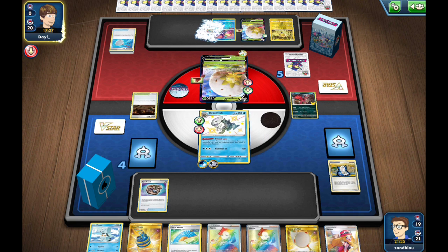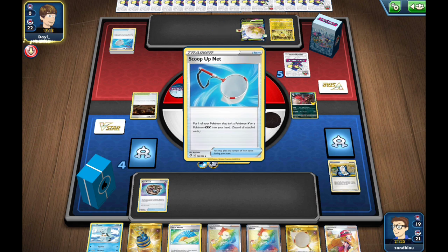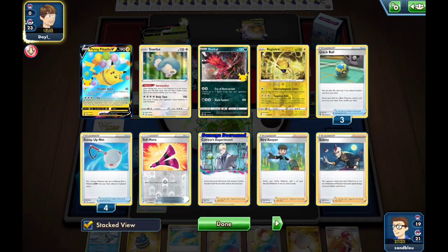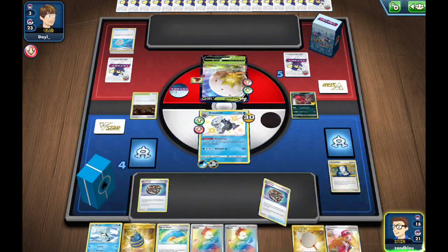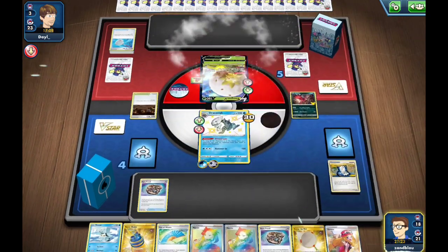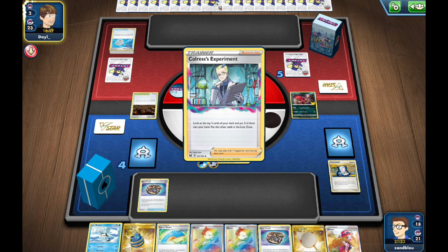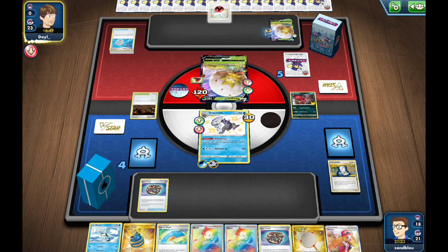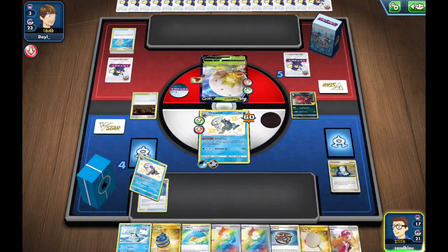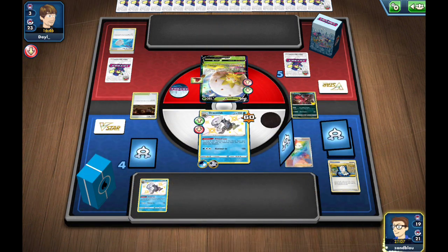We saved these Marnies to hopefully bust that loop up. If they Sidney that won't be good — but no Bird Keeper, so they have to Net, meaning they straight up lose the energies to my Fan. They do have the other Double Turbo. Galarian Mine isn't a big deal — another Net for the Greninja and another Bridge Lucky. They have the Aldegoss to be established so we'll have to let Marnie come through for us. I'll swing with Hammer and make them top-deck or exhaust a supporter to keep the loop up.